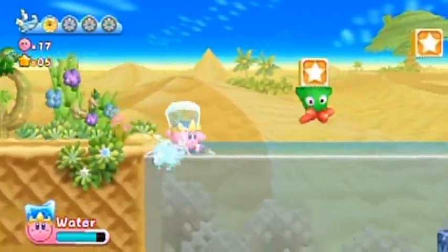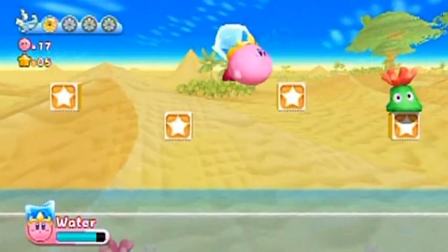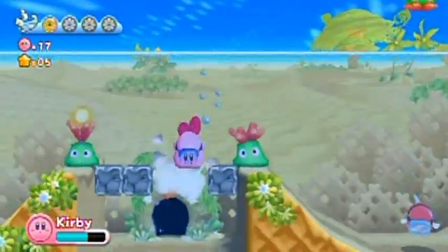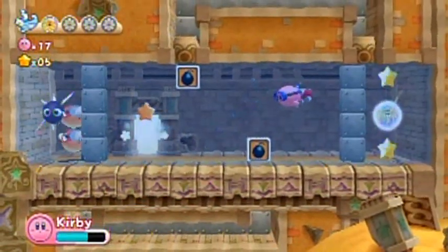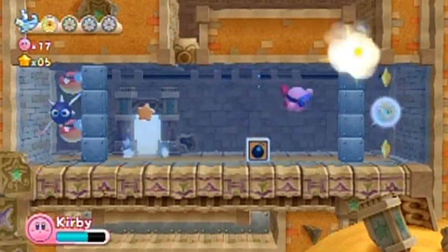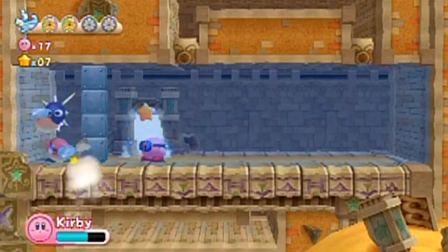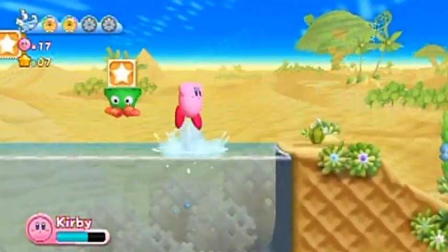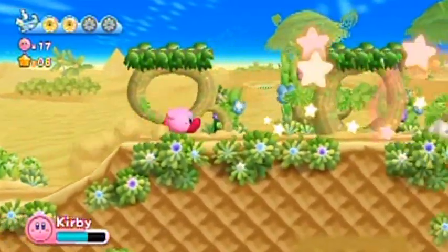I'm trying to think strategically about what I need to get through this. Either this is a really long stage or I'm missing a lot. There's a door down there — let's see if that's something I want to enter. The stage continues to the right even further. Please be an energy sphere. There is one! You always have to pay attention to the block trails before hitting one of those things, to make sure you aren't being tricked.